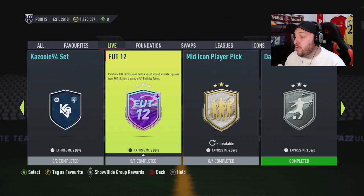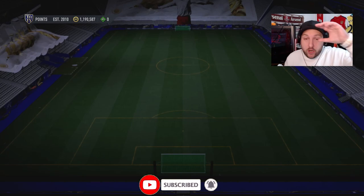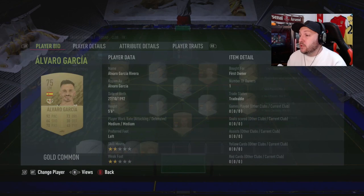FUT Birthday is finally here and we've got FIFA Ultimate Team. You get yourself a token and you get yourself a premium gold players pack. If you want me to explain how all the tokens work and what you can get, I'll do that in a separate video, so make sure you hit the like button and subscribe.